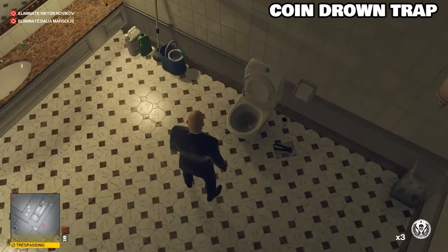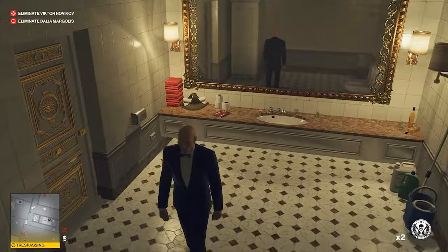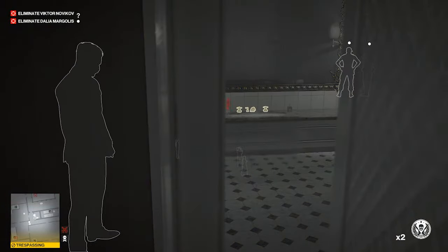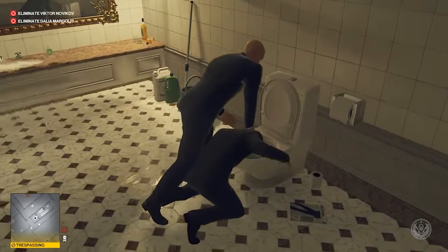The second way is using a coin. Put the coin down right in front of the toilet and create a distraction. You can either turn the sink on or make some noise to draw a target close. When they see the coin, the first thing they'll do is go for that coin. Make sure you come up right behind them and you'll get that prompt to drown.